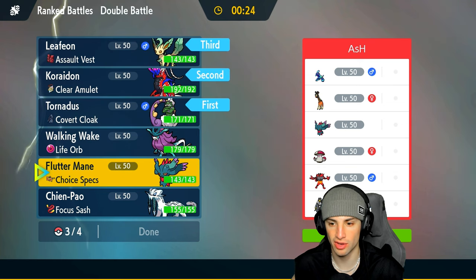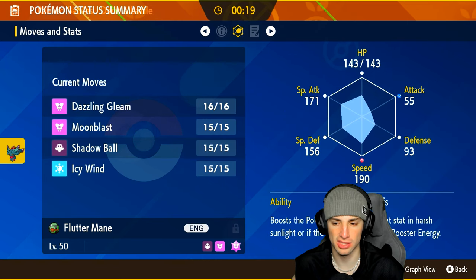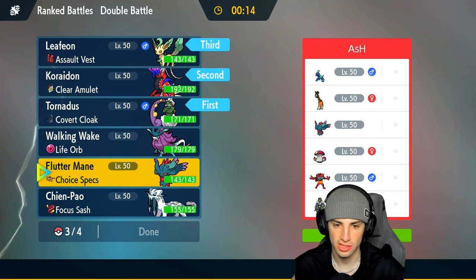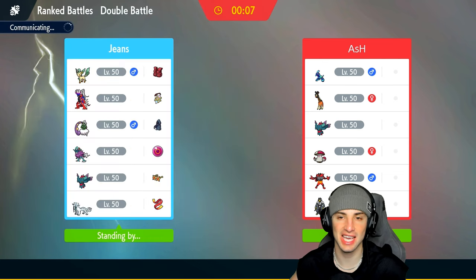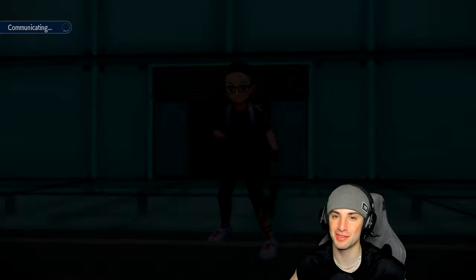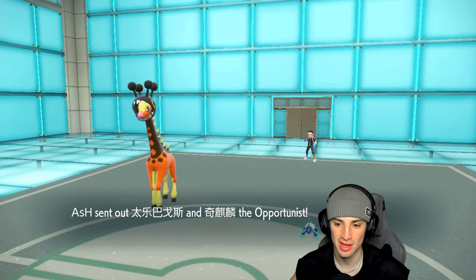Choice Specs Flutter Mane is really strong here especially because you get a speed boost in the sun and they have no way of changing weather. Late game with sun out, we can just Choice into Dazzling Gleam for big time damage across the board. Flutter Mane is just so consistently good — ever since it was released into the format it has been insanely strong.